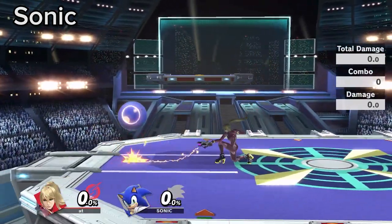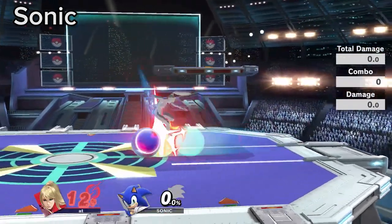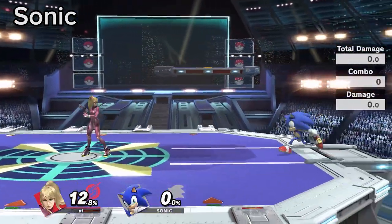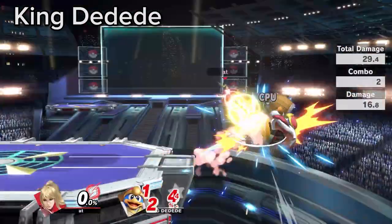A common ZSS mistake is Zaring the startup of Sonic Spin Dash and losing the interaction, taking big damage and losing stage control. Instead, wait out the charge or charge cancel and attempt to hit what he does after. Learn to time the 2-frame down smash on DDD up B.